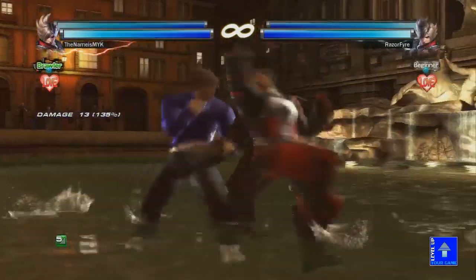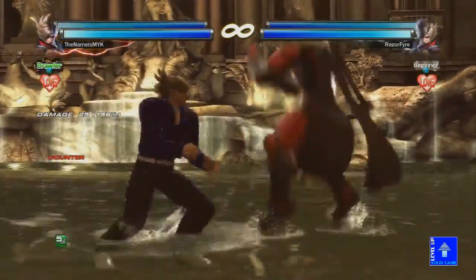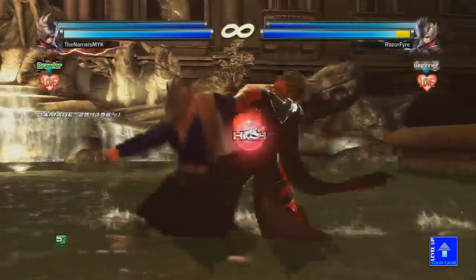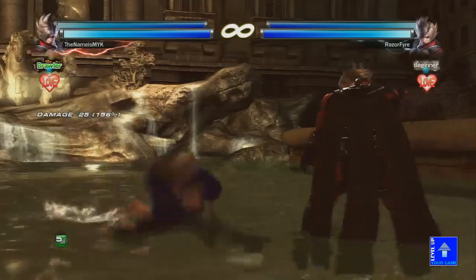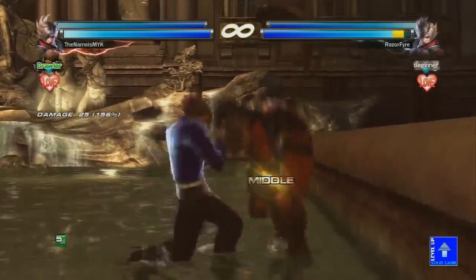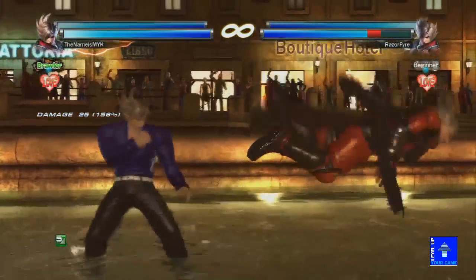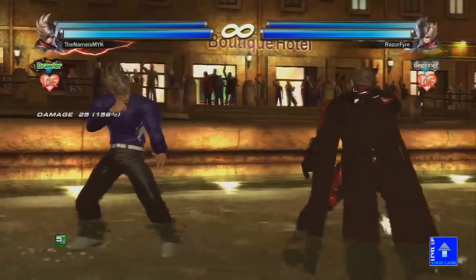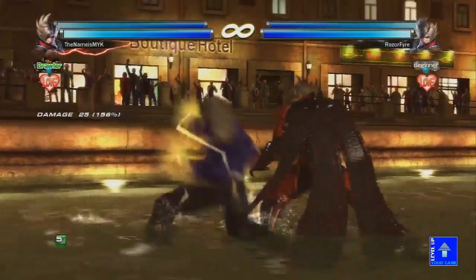Sometimes they might try to come in with an attack, and that's why Dynamic Entry 1-2 is useful. A lot of people try to whiff-punish it because it is punishable — and then I just 1-2, which is pretty good. He also has mid-hit options: Dynamic Entry 2 is a mid with a good float property, kind of like Steve's Duck 1. On counter-hit, it gives the same stun as down-forward-2.